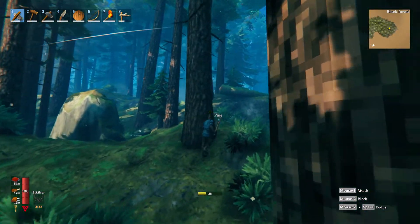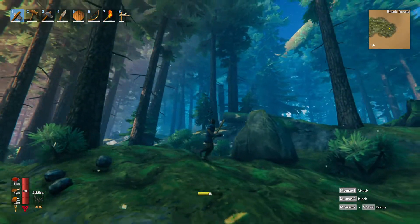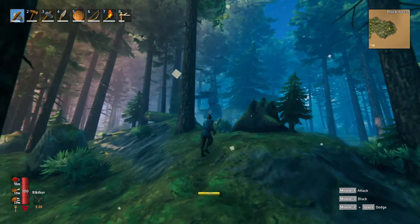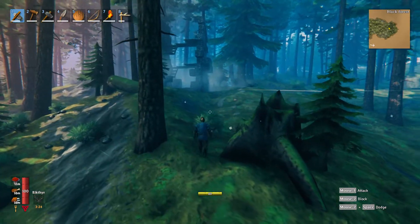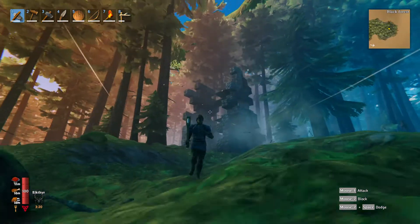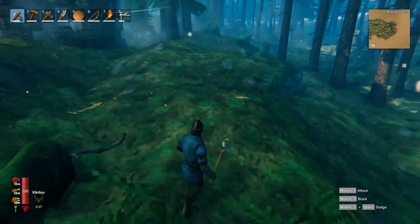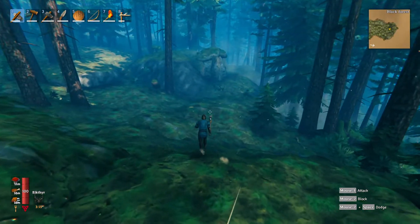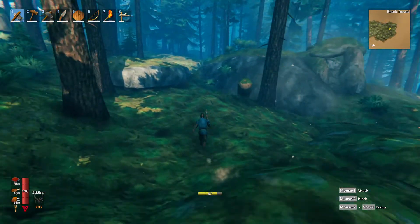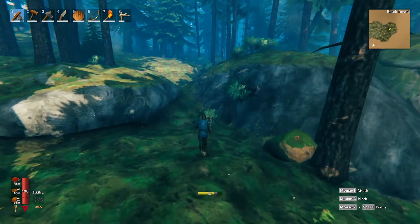We have these stone ruins that look like little castles over here. You can take these over, repair them and build. There are undead in there, and they don't like the dwarves, so they will actually fight each other. That's why I'm not going to intervene.